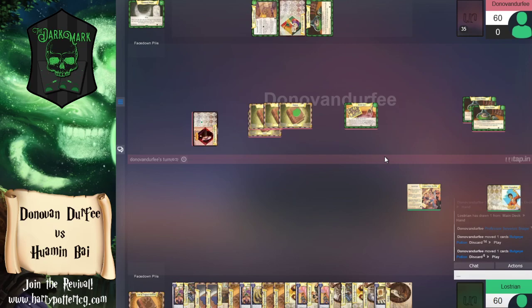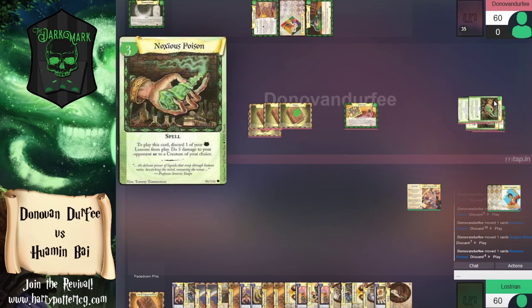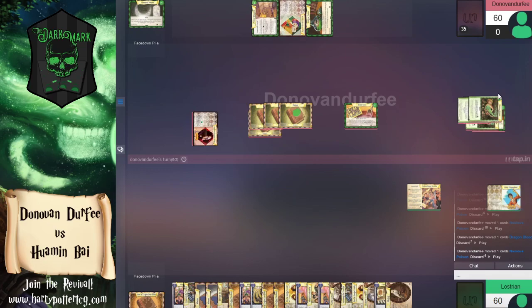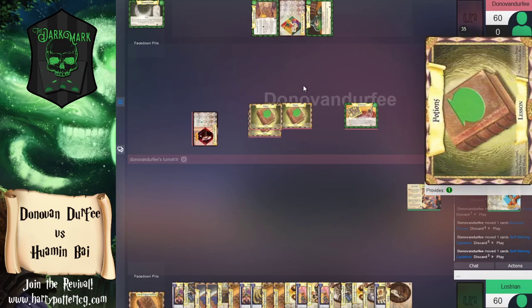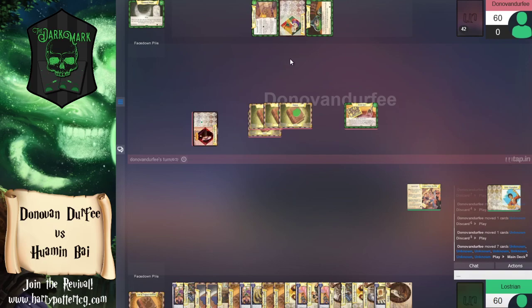Griphook isn't central to the Snape strategy at all — it's just nice right now because of what our opponent happens to be doing. We're going to use Snape here to put a bunch of the potions back into the deck — Bulge Eye, Noxious, Dragon's Blood. Just a lot of the damage burn potion spells. This deck is just doing fair potion damage — straight damage route with Moon Seed Poison, Beetle Eyes.